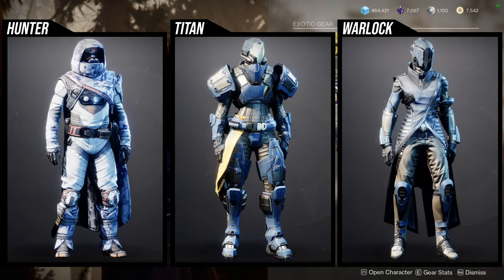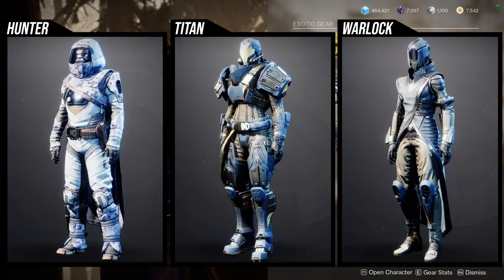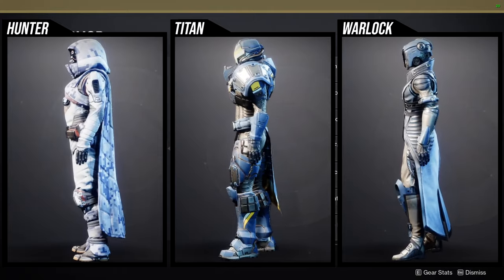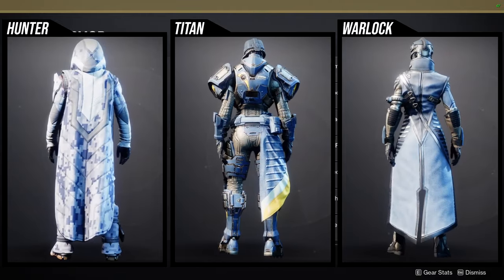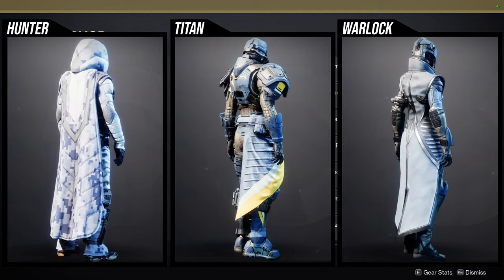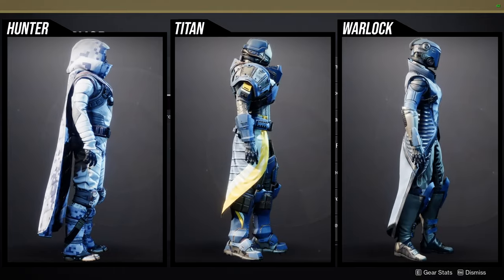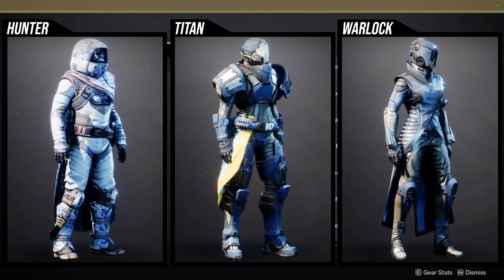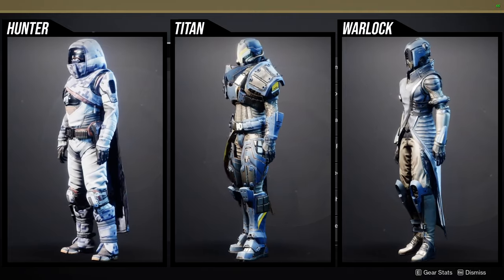Xur is in the Winding Cove on the EDZ, selling the Mars planetary armor. I definitely think this is armor you need to pick up — Titans especially. For Hunters, the helmet and chest piece are definitely usable, the boots are a little better than the arms, and the cloak is cool but rough to use. For Titans, the arms, chest piece, and boots are among the best pieces in the game in my opinion.